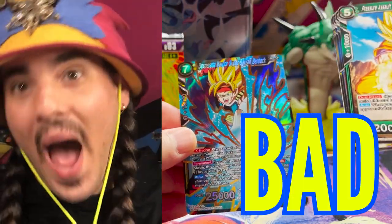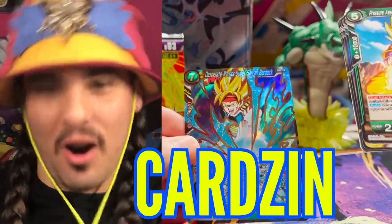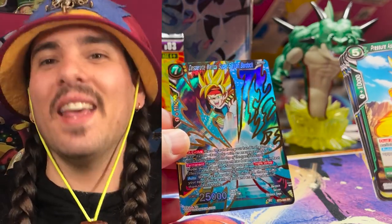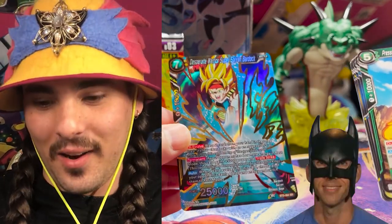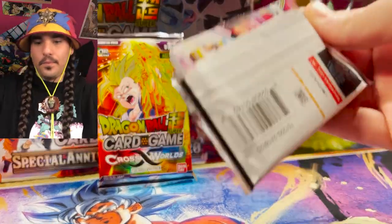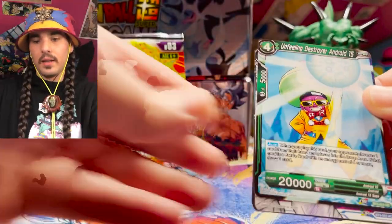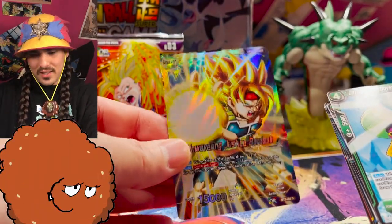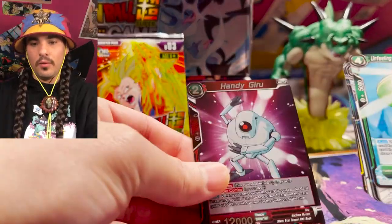Bad Rock! There are no bad Bardock cards in this game. Look at that Bardock — Goku's dad looking bad. Hey Bad Dad, what's going on here with that special blast? Looks like a foil leader back there, and it is — another Bardock. Look at all these Bardocks, look how good that foiling looks. Parallel foil — we got a handy Giru. This is a super combo and this card's actually really good.